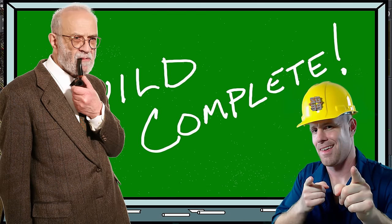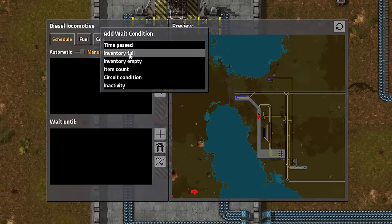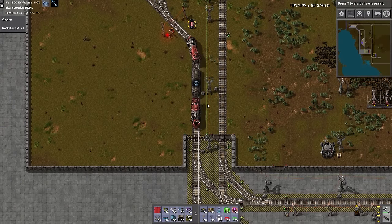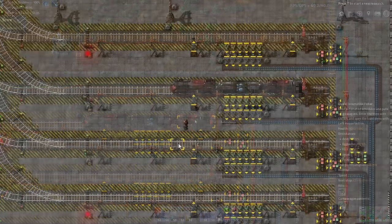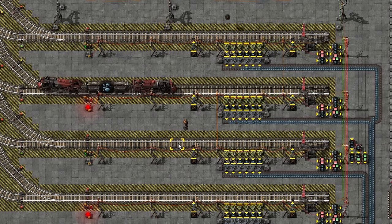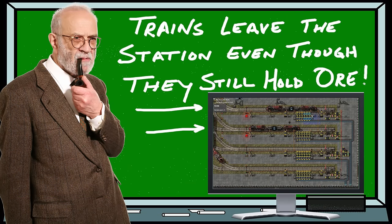That essentially completes the building of the balanced train station. The only thing left to do is program the trains themselves. I like to program my trains to wait until full cargo inventory when at the mining location — there is no point in having empty trains running around. When servicing the offload, I program the trains with two wait until conditions. The first is wait until empty cargo inventory — there's no point in having an empty train sitting at an offload station when it could be back out on the tracks making another pickup. The second condition is to have the train wait until the individual station is full. Without this condition, the train would sit here until empty, which may overload one of the stations.